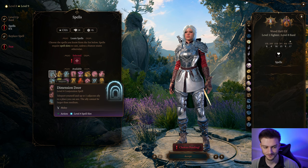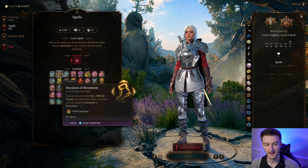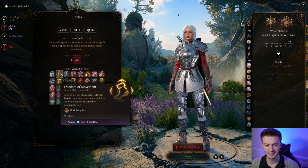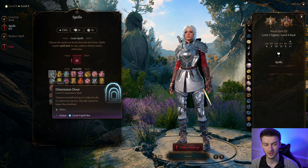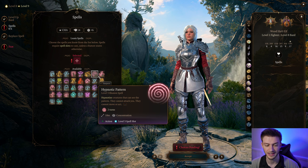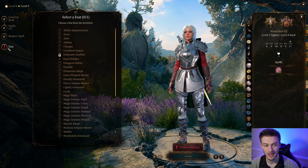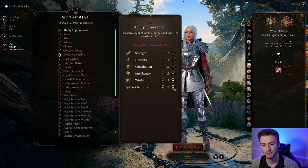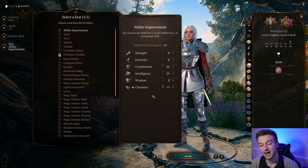For our next level 4 spell, Dimension Door can be a good one because it allows you to move around with allies. Greater Invisibility or Dimension Door would be your two best options, though you can also go with Hypnotic Pattern. We also get ourselves another feat here, and this is where we're going to pump up our Charisma. With the Hag's hair it'll take that up to 20, the Mirror of Lost can take it to 22, and wearing the Birthright Hat can take it up to 24.